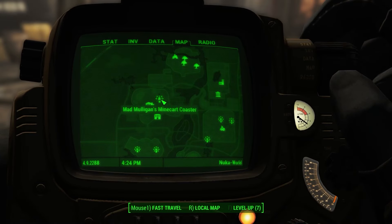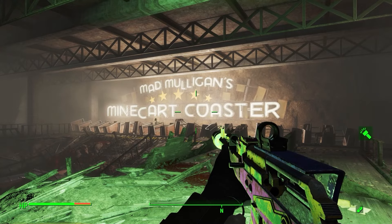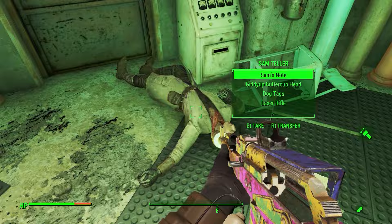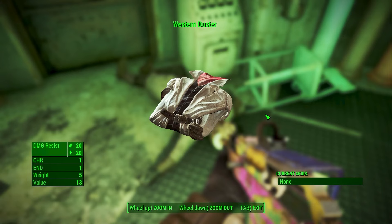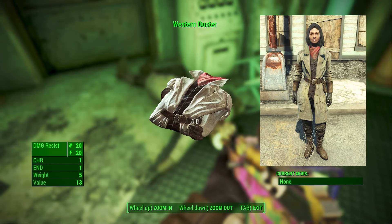The next outfit comes from Mad Mulligan's Mayan ride, which will be nearby. Make your way to the end of the ride and in the service room you will find the body of Sam Teller, who will be wearing the Western Duster outfit. This outfit gives you 20 damage and energy resistance, 1 charisma, and 1 endurance. You can also loot the black cowboy hat off the body, which gives 1 endurance. The Western Duster is probably the best looking western-themed outfit in Fallout 4, and the bonus stats are nice to have.